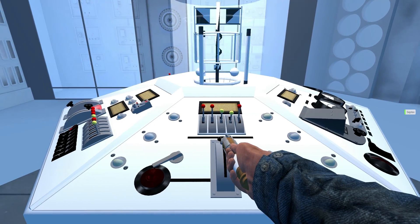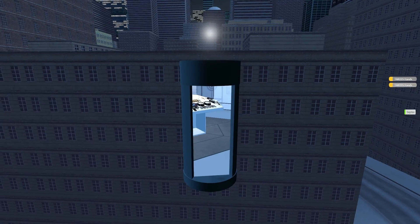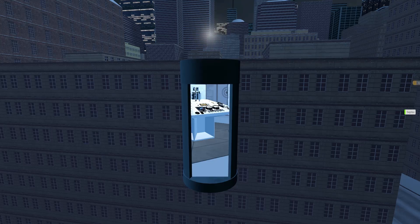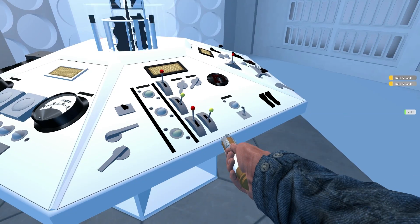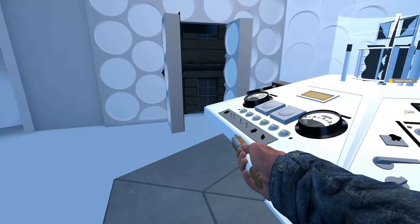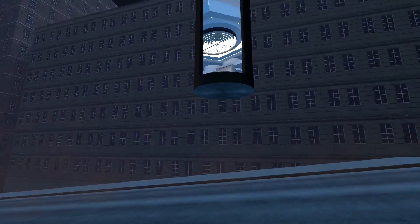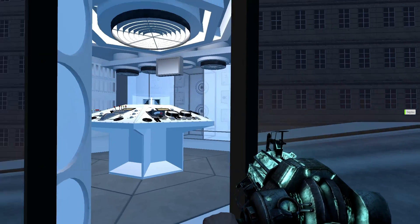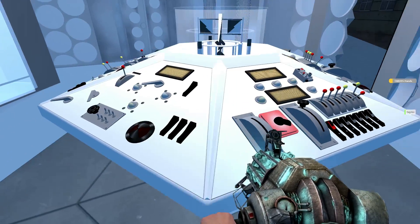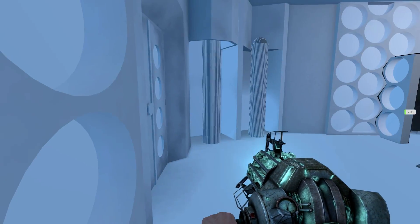Everything animates, which is one of the good things about this as well. We've got much more fluidity between the switches. I don't know what all the switches do, but you can find out when you play it. It'd be like a jar-able thing there. Oh look, we're going down — it is a lift after all. Some more walls as well, more round things — round things are useful.